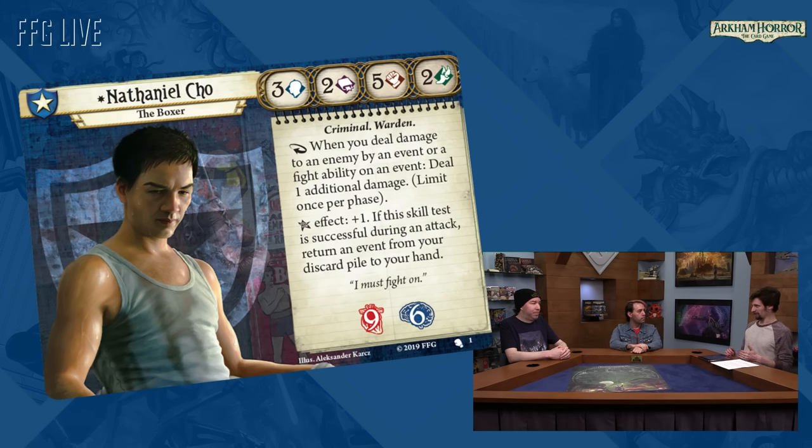We did that for two reasons. One, it was essentially a deck building archetype that we hadn't done yet, and these investigators are all very powerful — so being mono-class is a limiting factor on their power level. But also just as importantly for new players, it's the simplest way to present an investigator to them: you're a guardian, here's a guardian deck, all the cards in it are blue. It gives someone the best idea of what these classes are about, rather than having to explain why there are also orange cards in a blue deck.